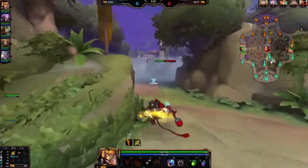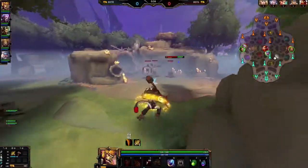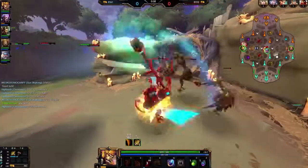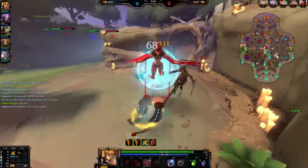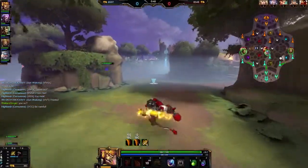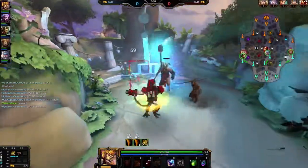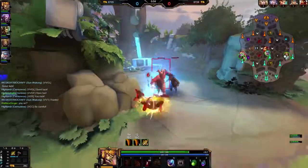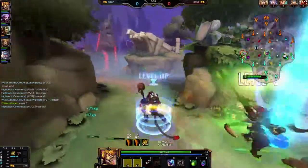It's best to use teleport right away so the cooldown starts immediately. I'm gonna hit the small one, kill it, and start hitting the big one so the monkey can bounce between these two. Go ahead, kill the small one, hit the big boy, wait for my sacred monkey.